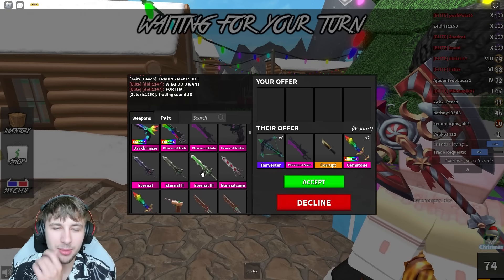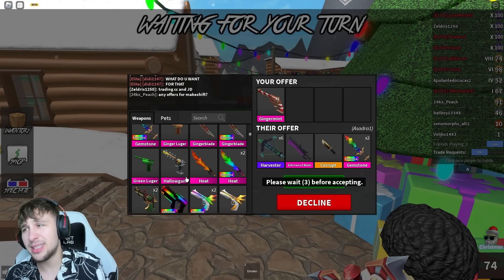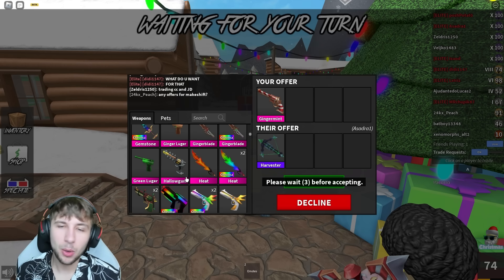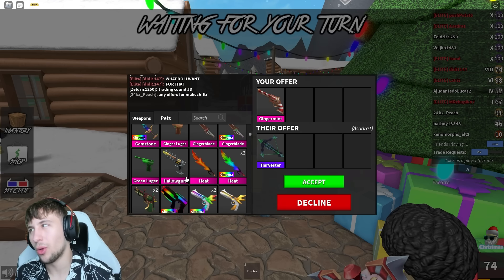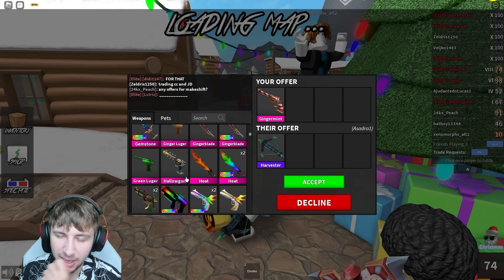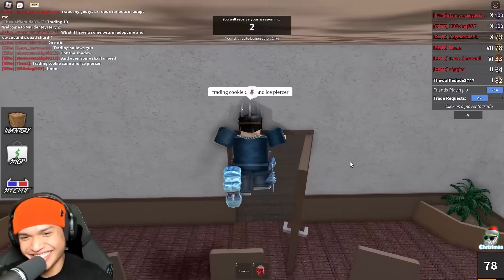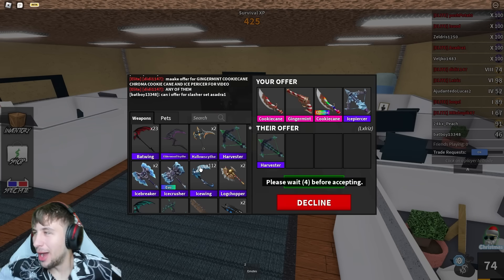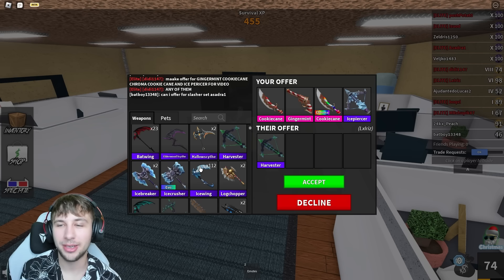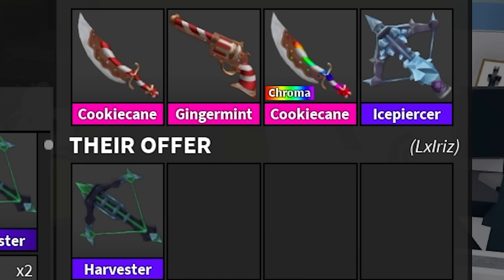I don't know if I could do the Chroma Cookie Cane for that - it's worth way more. I'm gonna try the Ginger Mint and see what he says; it's only worth 5,000 though. They're willing to trade a Harvester for the Ginger Mint one-for-one, but the Ginger Mint is newer and I'd rather keep it. Whoa, we got some cross traders offering Adopt Me pets! I put all four items in the trade - godly Cookie Cane, Ginger Mint, Chroma Cookie Cane, and Ice Piercer - it's well over 100k. Taking a screenshot because this looks so cool!